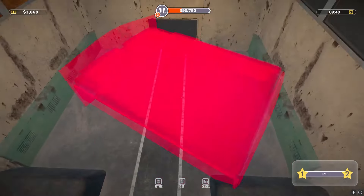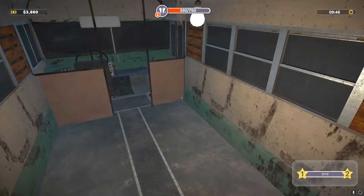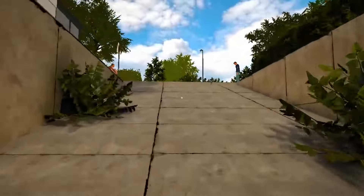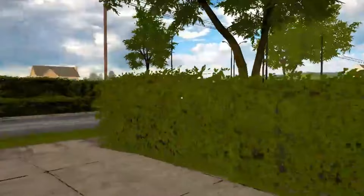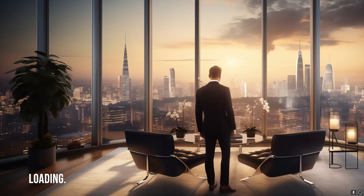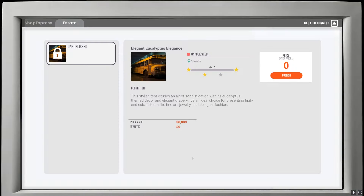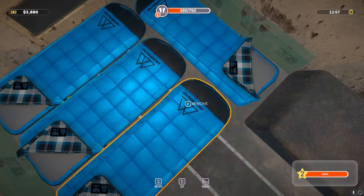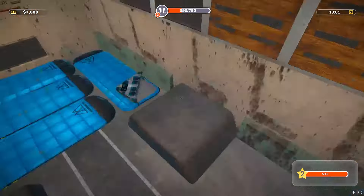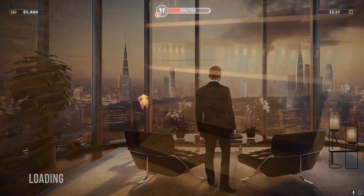I'll place a lot of sleeping bags inside the bus and sell it, then buy the crate and flip that too — that's my plan to make a lot of money. In total, that's nine sleeping bags inside the school bus — the maximum. Now we're back in the office, let's try to sell this thing.